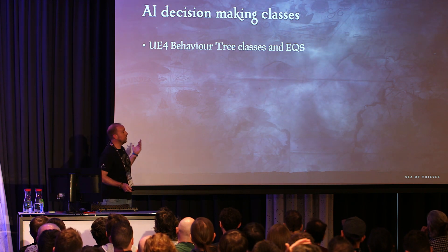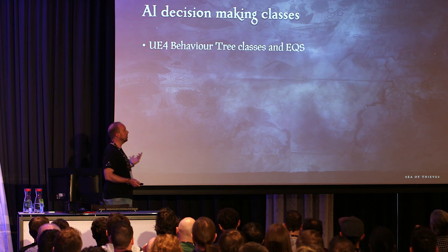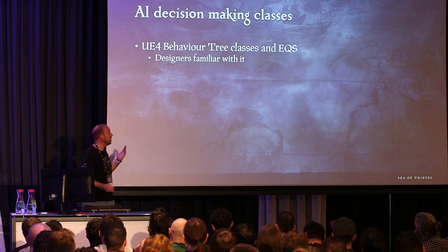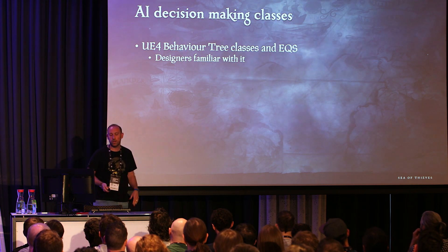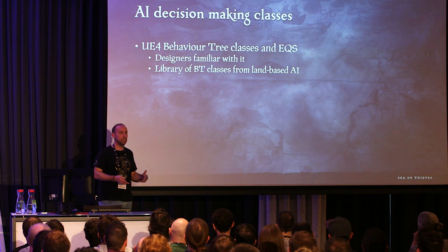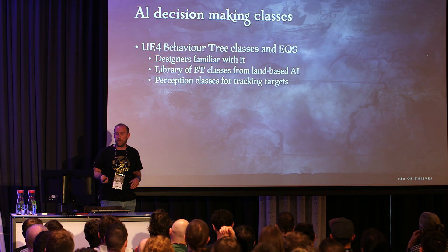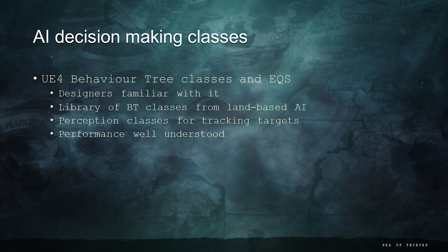We used UE4 behavior trees, classes, and EQS — Environmental Query Systems — which is a very efficient way of doing queries around the environment. We know the performance metrics, it's well time-budgeted, and our designers were very familiar with it after doing the skeletons. I should point out that on 4.10, both EQS and the perception classes are still classed as experimental, but we totally shipped a game with them, so if you want to use them, go for it.